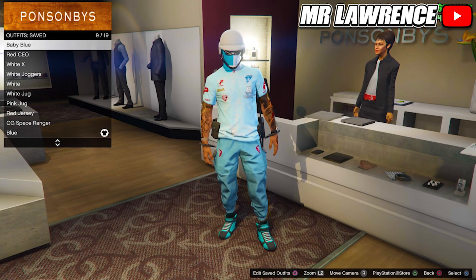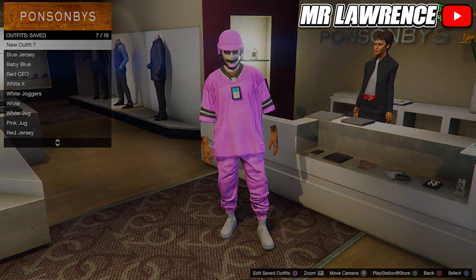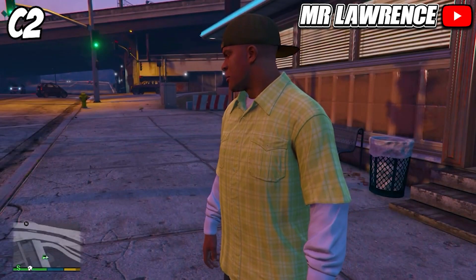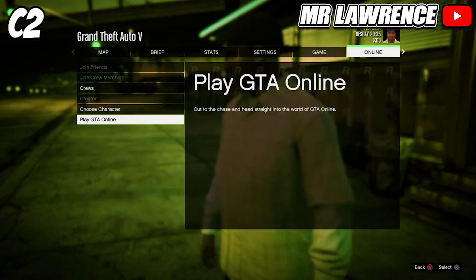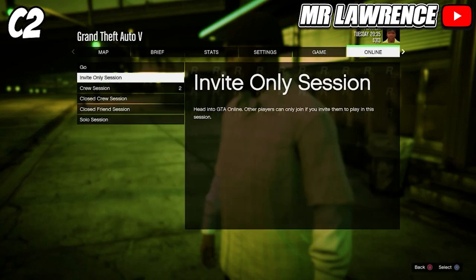In this video, C1 is Console 1 and C2 is Console 2. First sign in on C2 and load into story mode. Then open your post mail, go to online, play GTA Online, and hover over invite-only session. Then sign in on the same account on C1. C2 will get signed out and then just follow the video.